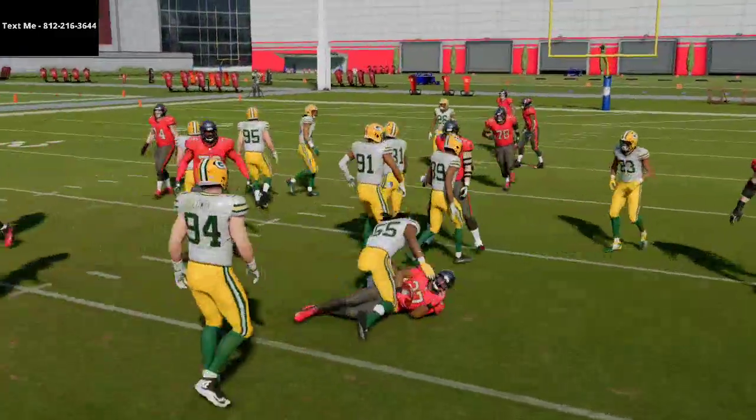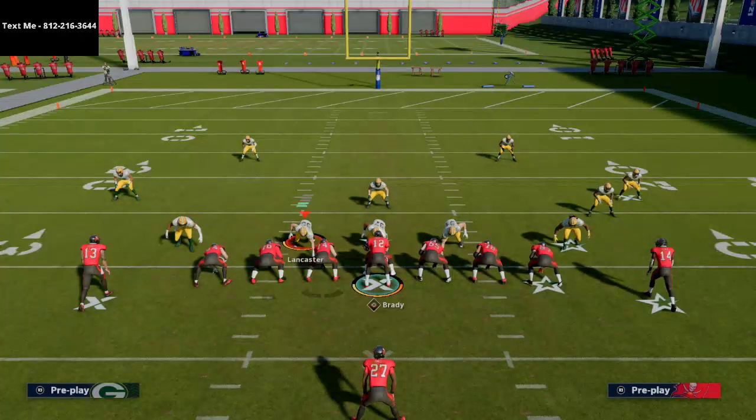I would recommend, if you're going to run this as a real offense using just this formation, having either a hot route master quarterback or a tight end apprentice and a slot apprentice. In MUT, it's very common to run a tight end apprentice, a slot apprentice, and a backfield master — and that's pretty much all you need to create all the routes and route combos within this.